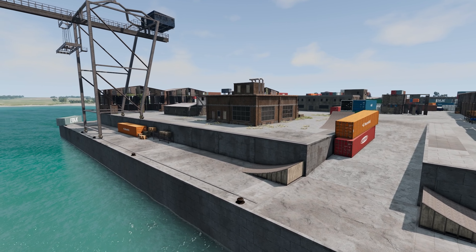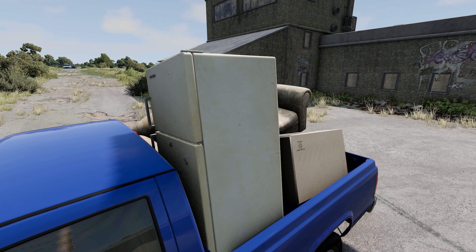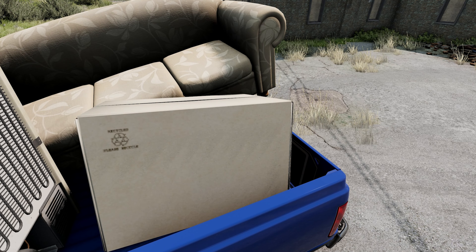We're delivering to the port located on the other side of the map. Today we're going to be delivering a sofa, a fridge, and even a cardboard box — and don't forget, we also need to recycle it. Alright, let's go!